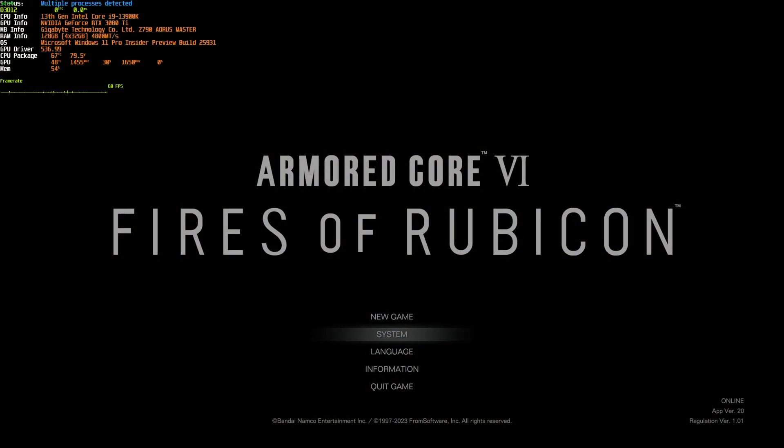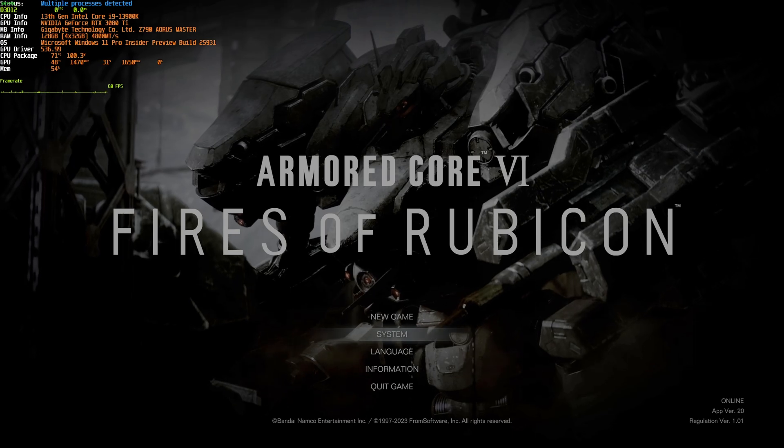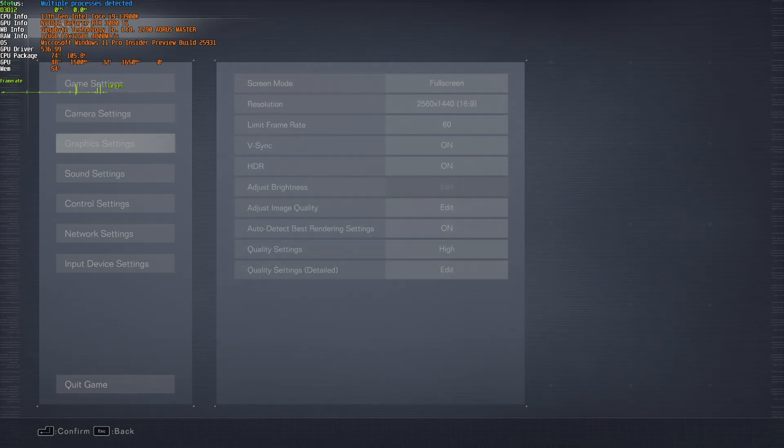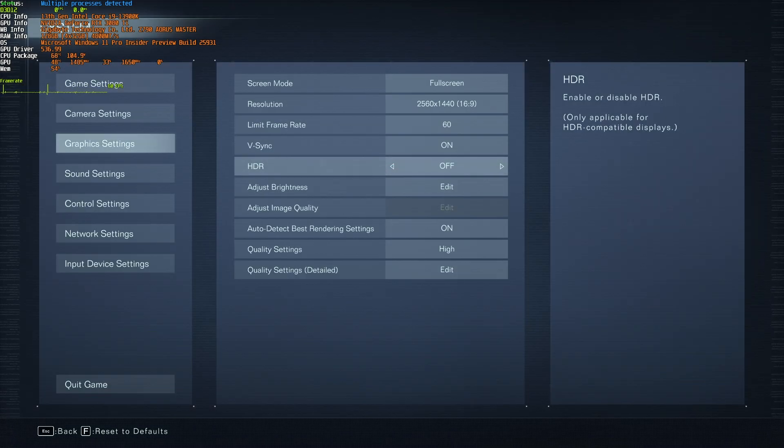Here we are in Armored Core 6: Fires of Rubicon, and if you're on a PC like mine, things may look very dark and washed out. If so, HDR is enabled in-game and probably not on your monitor. That's the first thing you're likely going to want to change. In the system section, head down to graphics settings, and inside of here we should find HDR, which is currently on. If I turn this off, you should notice a ton more color and brightness come back to the game.